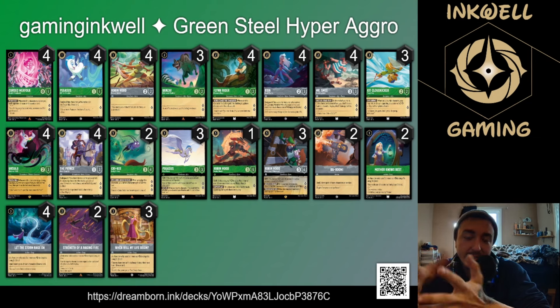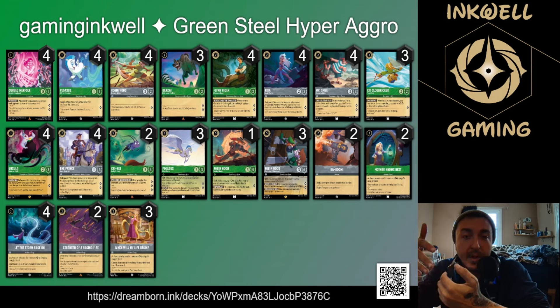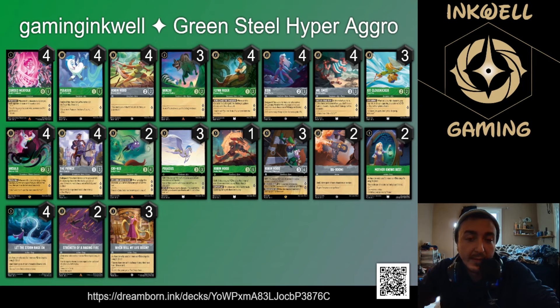This is my honorable mention. Green Steel is in a pretty interesting spot as far as hyper aggro goes. You have your merfolk on one, and on turn two you have banzai and flynn from emerald, plus smee from steel — one of the best two-drops in the entire game. As you progress, you also have prince with resist to quest for two, robin hood shift lines as early as turn three, and removal like Baboom and Storm Strength.